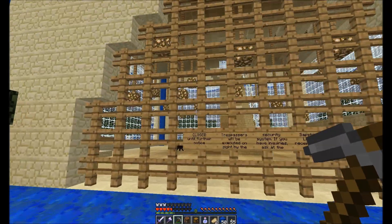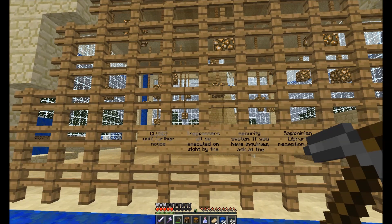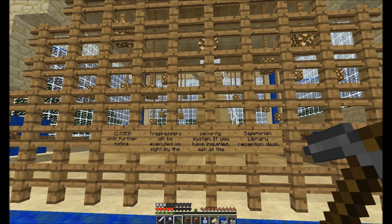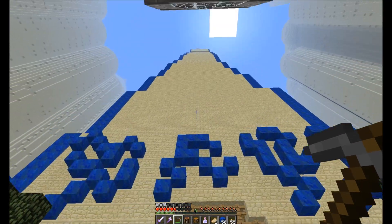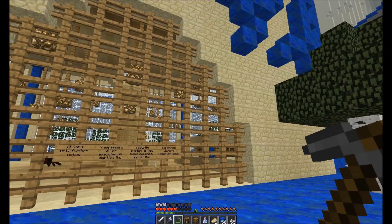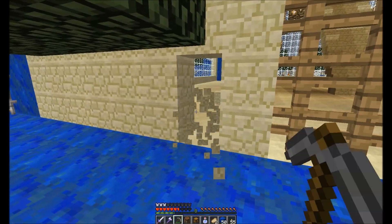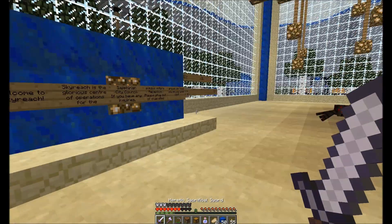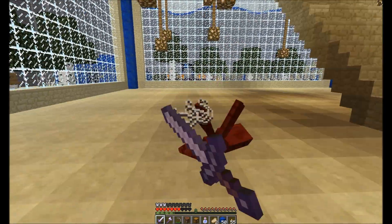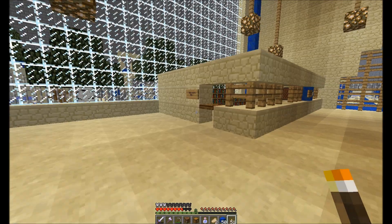Now entering Skyreach Citadel - closed until further notice. Trespassers will be executed on site by the security system. If you have inquiries, ask at the Sephirion Library reception desk. I'm quite aware I could just pillar all the way up to the top. I want to do as much of it as possible in a legit way. We'll read these signs in a second - I just want to secure this ground floor and light it up a bit.